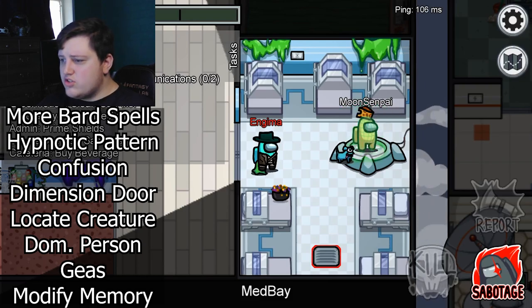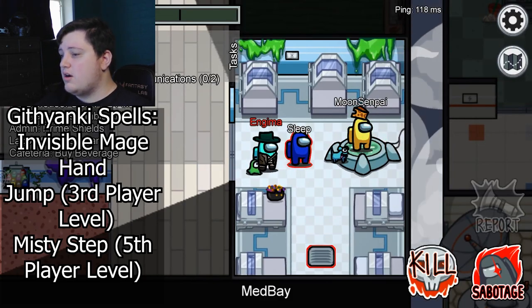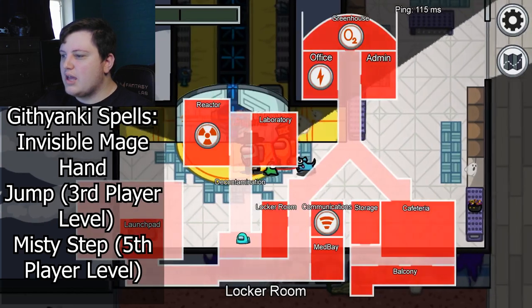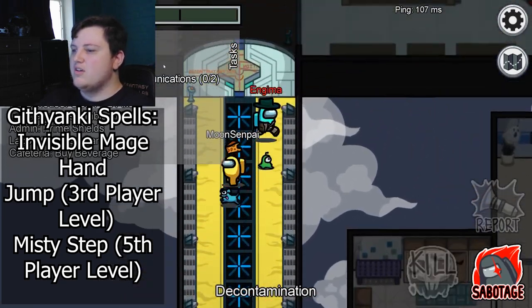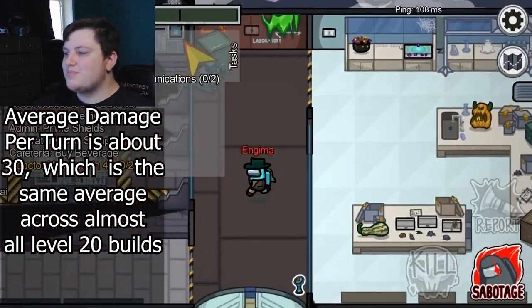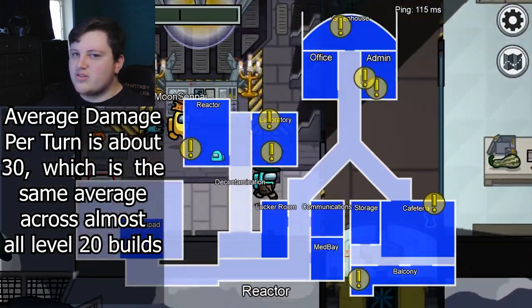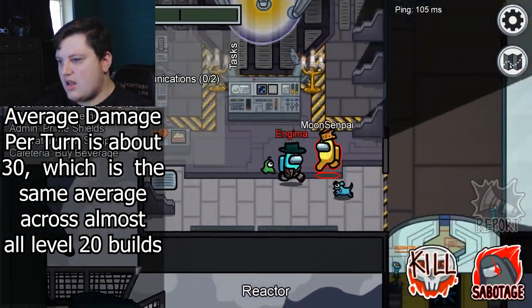For background, it's up to you guys what you choose for your own character. I'm not going to go over damage numbers either, because this is a very niche build about a funny video game, and you're basically targeting at most 4 HP people. But if you must know, the average damage for most of your abilities is about 30, which is the usual average for level 20 characters — about 30 per turn. You can increase that further with the Assassinate feature, Psychic Blades, and so on.